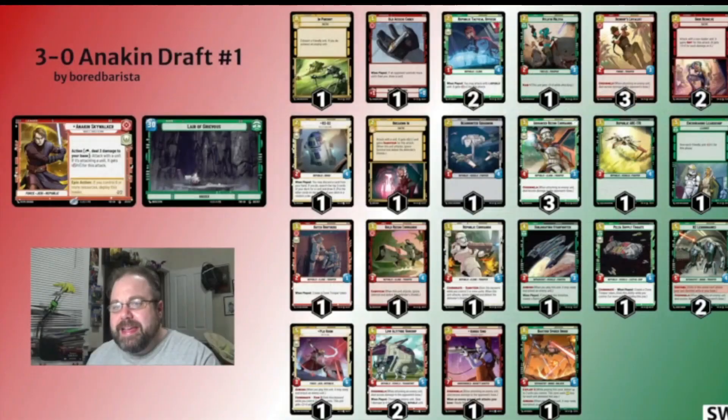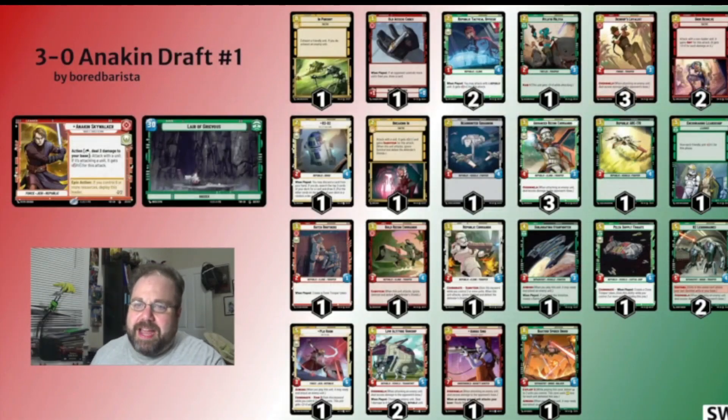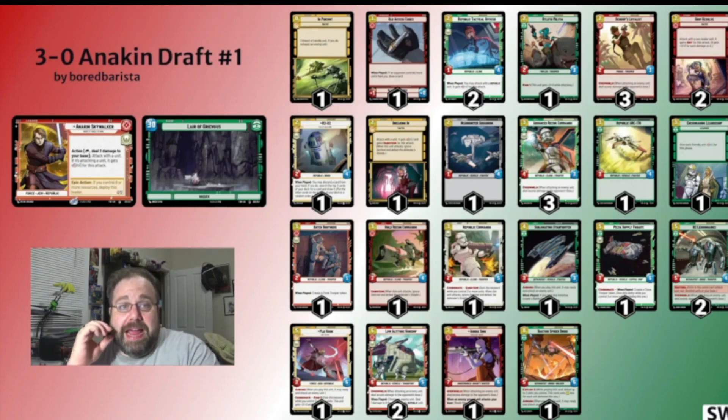Alright, that's enough for that. Let's dive into what you really want me to talk about — how I did drafting Anakin Skywalker green-yellow. I'm just going to level with you: I messed up. Somewhere in packs two and three, I started taking some yellow cards, thinking about going off of green.